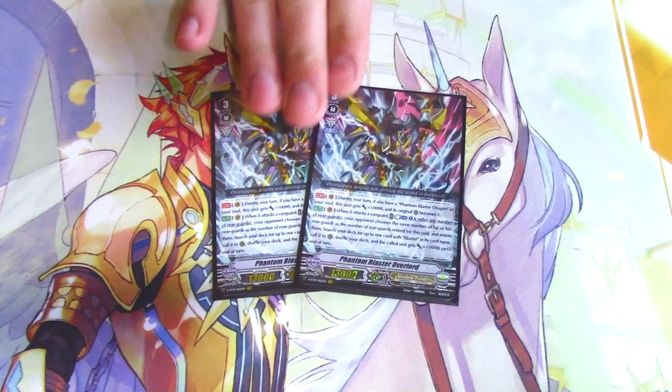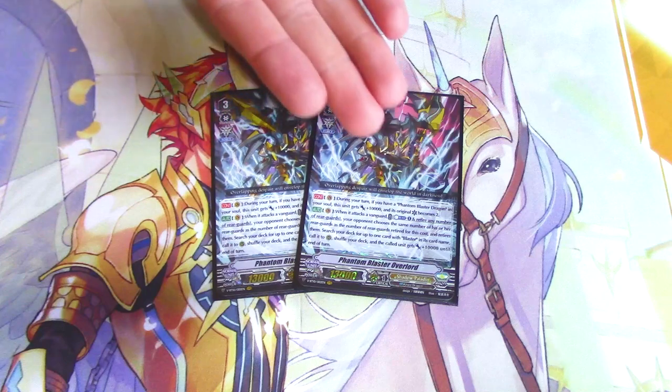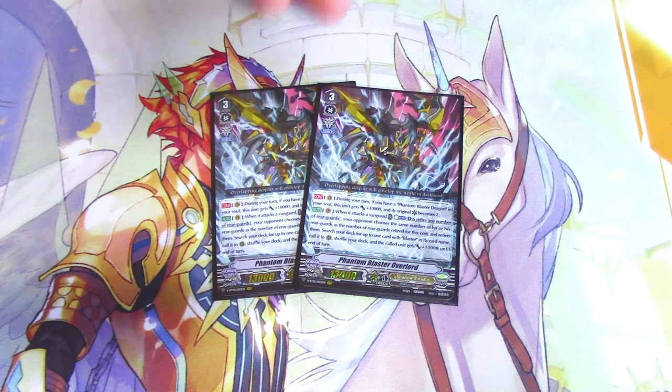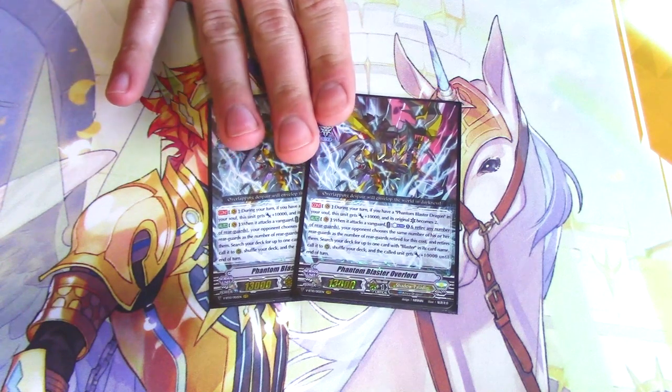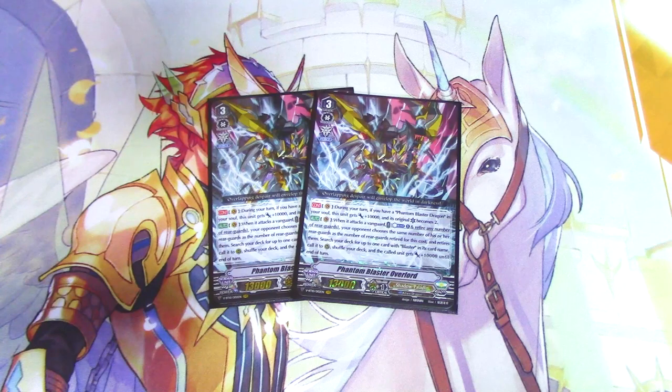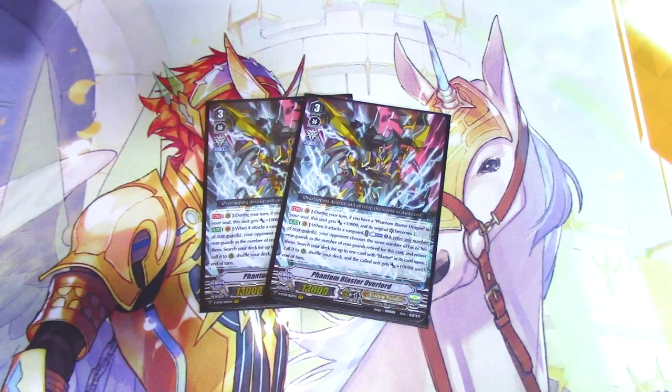I'm running two copies of Phantom Blaster Overlord, so we got Overlord support in this deck too, which is cool. During your turn, if you have Phantom Blaster Dragon in the Soul, this gets 10k and its original crit becomes 2. The second skill is when it attacks, you blast 1, retire as many rearguards as you want, your opponent has to retire the same, and then you search your deck for a Blaster and it gets 10k. So there's more multi-attacking. Not as good as Mordred, but we are running the Superior Ride in this deck, so if you don't have Mordred you can just go into Phantom Blaster as an alternative option. Also, it's board control, so might as well.